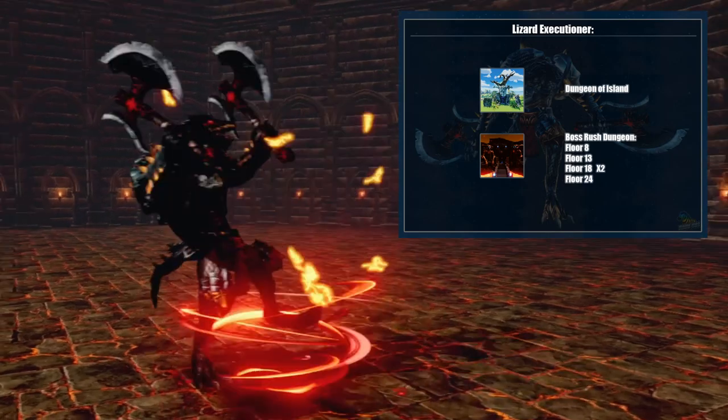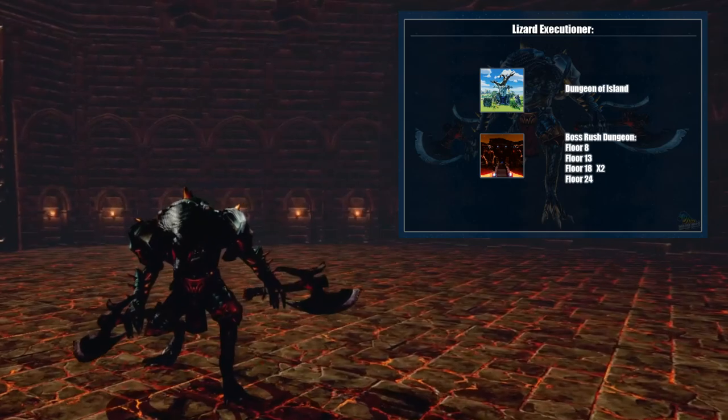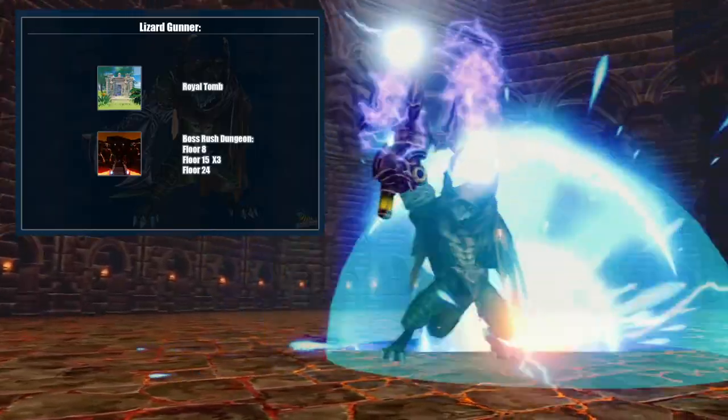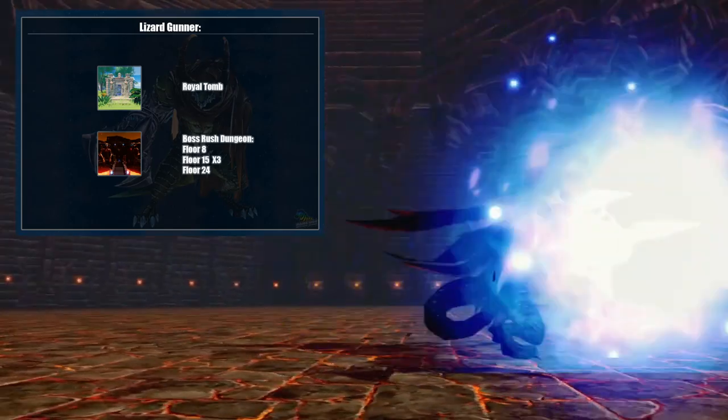The lizard executioner can be found in Dungeons of Islands, as well as on floors 8, 13, 18, and 24 of the boss rush dungeons. And the lizard gunner can be found inside the royal tomb, as well as floors 8, 15, and 24 of the boss rush dungeons.